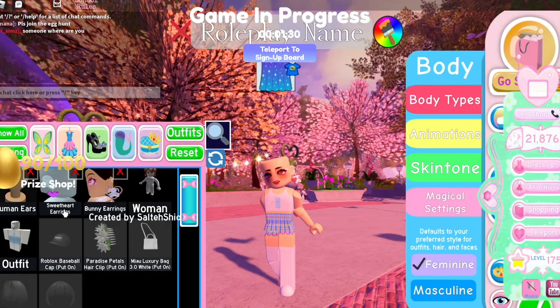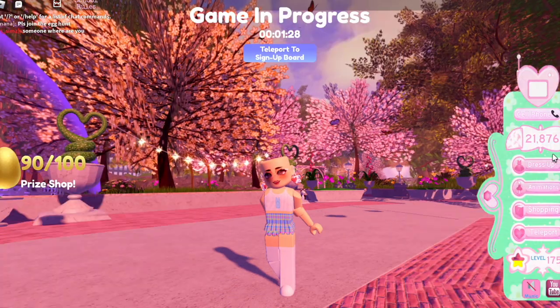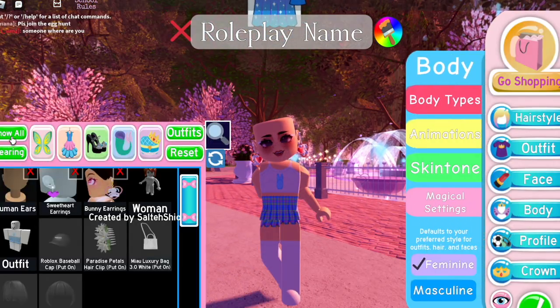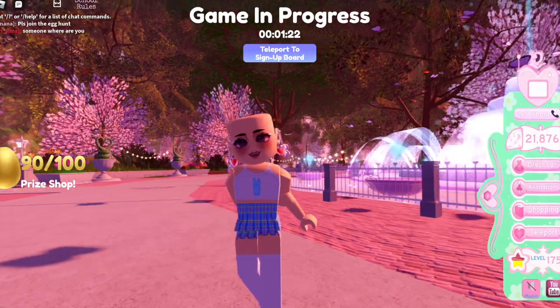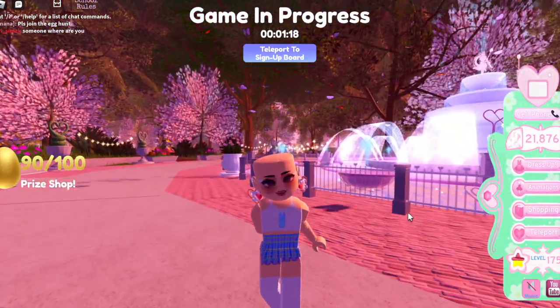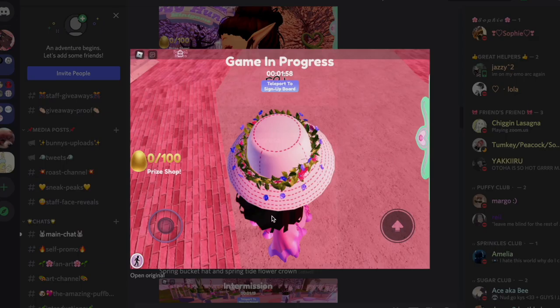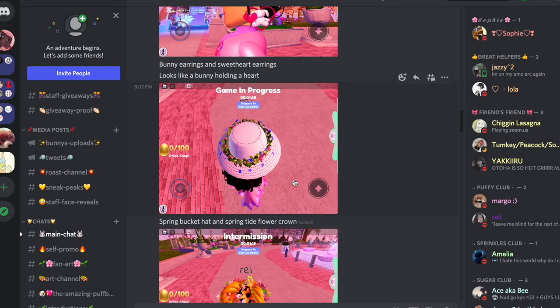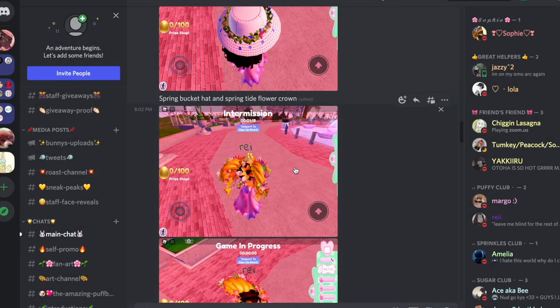I'll show you the sweetheart earrings and the bunny earrings — they're awesome. You should also wear the human ears, which are free — they're like default and should already be in your inventory. This next one is another one of my favorites. It's so simplistic but very spring-like and elegant.